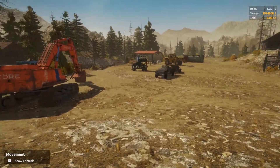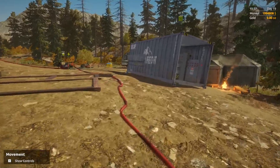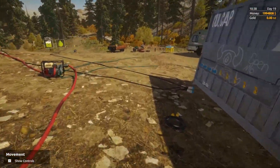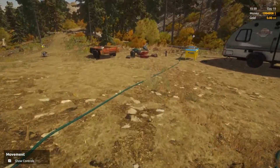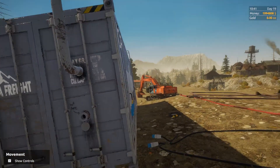Great question. You went and bought yourself the big generator. How does it work? Well, for starters, you've got to pull your fuel truck over here and dump some fuel in the glory hole right here. Holds about 1,000 gallons.